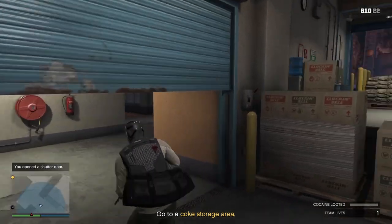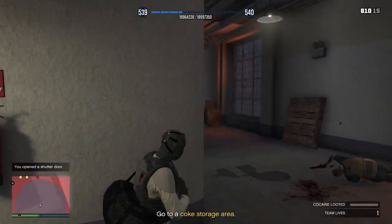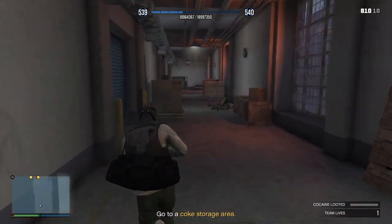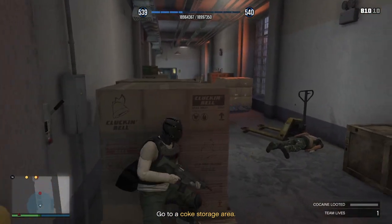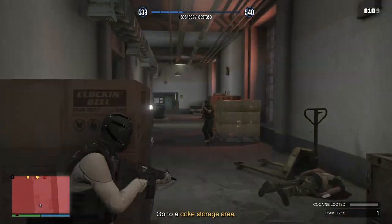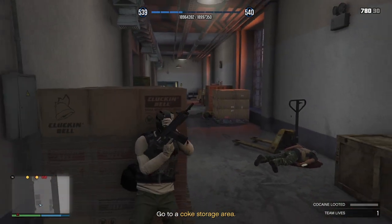Come through here — there's going to be some guys through here. One there. Take that guy there, another one there, take that guy down there, take that guy down there. Use your snacks and armour as you need.